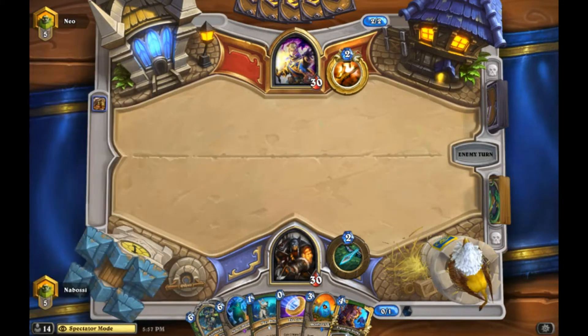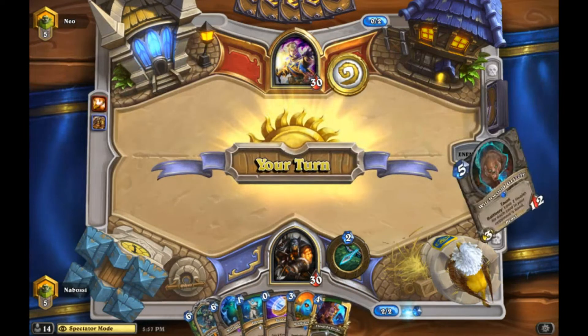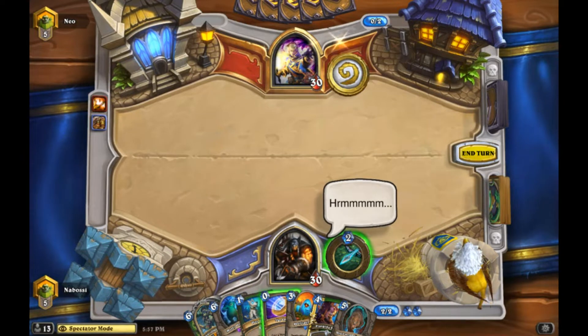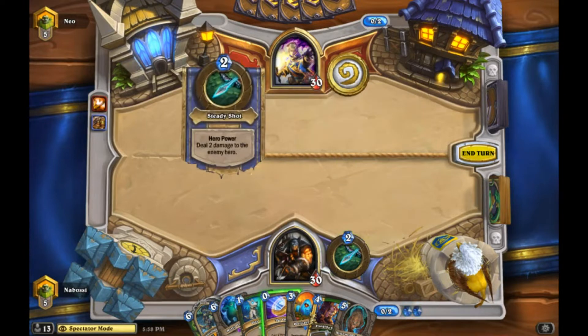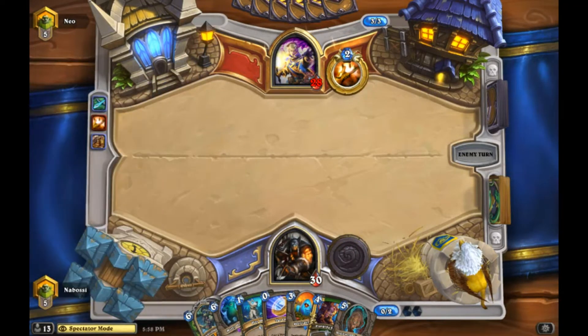Priest lists right now are either the classic Shadowreaper Anduin Alex Traza with Mind Blast burst, or there's Princess Talanji lists with Stonehill and Seance for big swings. There's Surrender to Madness Priest, and there's also Miracle Priest - it runs double Radiant, Lyra, cheap spells, Cleric for draw, tries to get zero-mana Grave Horrors, Seance the Grave Horrors, and just makes a giant push with Divine Spirit Inner Fire. I'm going to just Hero Power here.